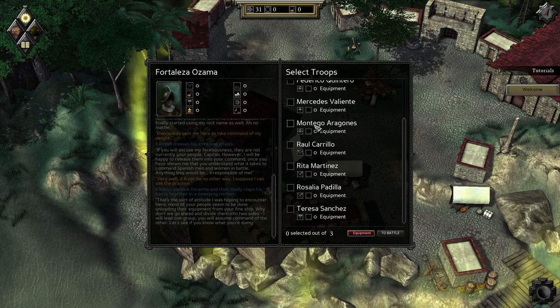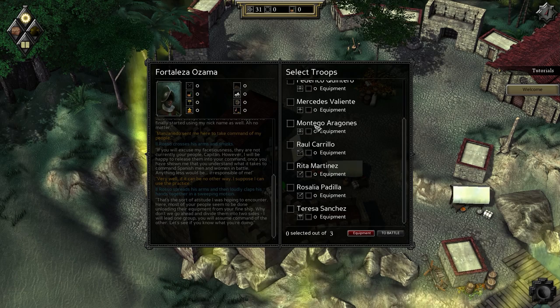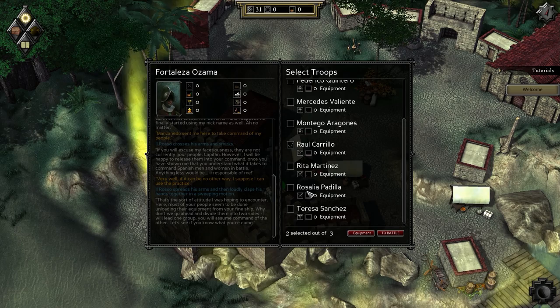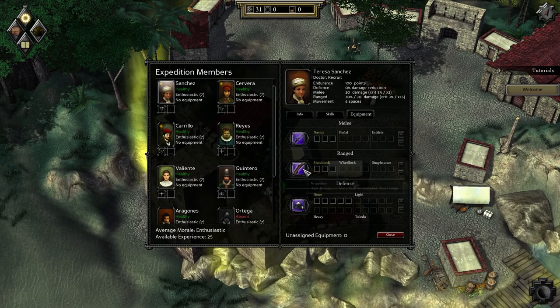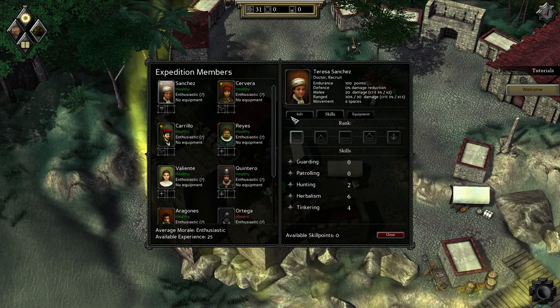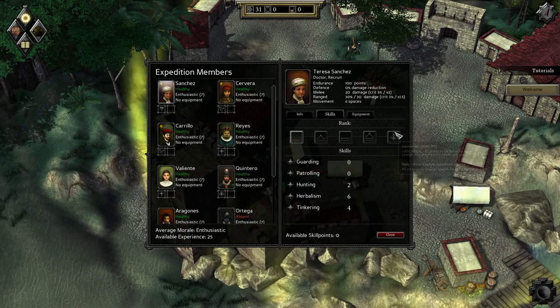Begin battle - select troops. We get to pick three. I want Raul, a hunter, and the doctor on my side. Looking at their equipment: dagger, arquebus, armor. Maybe that's just a proficiency. They also have unique skills - Herbalism and Tinkering. That's actually quite cool. Close and let us begin the battle. You can rotate the camera with Q and E or by dragging with the right mouse button.